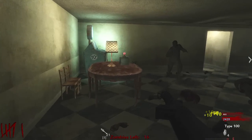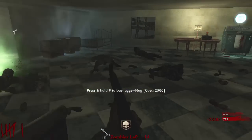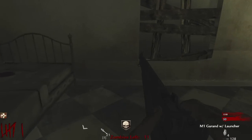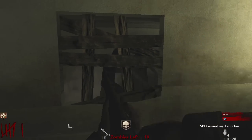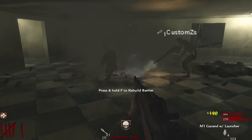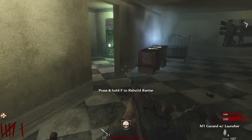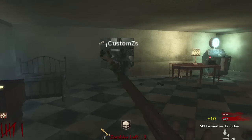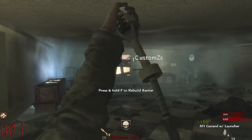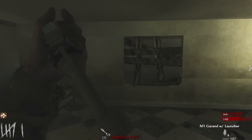Let me get this PPSH from the box real quick and then we should be good to go. Oh, it teased me! I thought you got it. I got the MG42 though, so I'm happy with that, but it teased me. I got Juggernog but I do not have any ammo. I'm just spraying for days right now. I've got my M1 Garand with the grenade launcher. Is there a box location here?